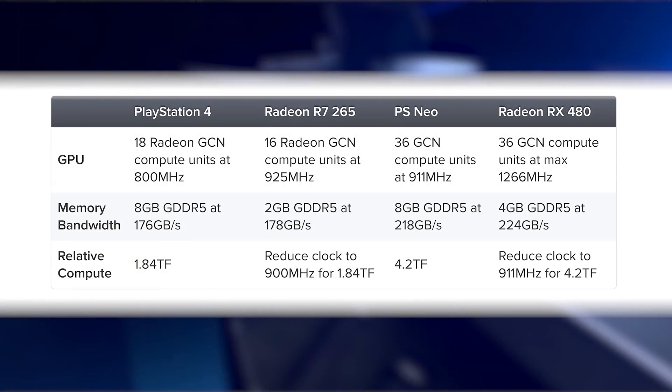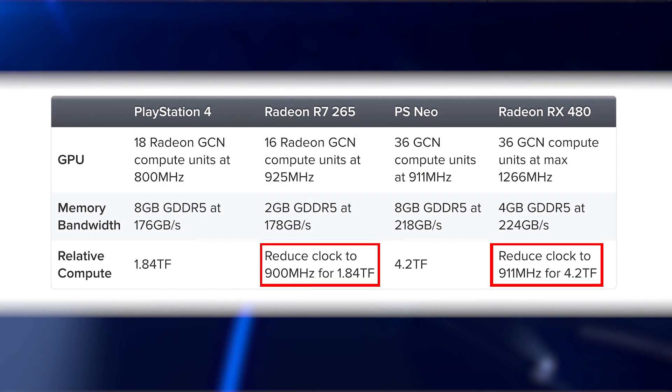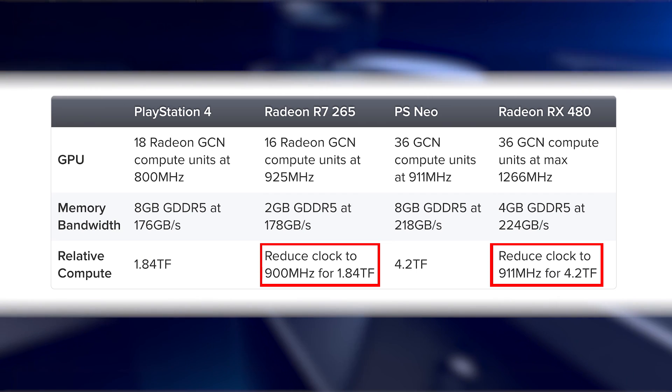And that made me wonder. The R7265 at 900 megahertz offers the same 1.84 teraflops as the PS4. So, what happens if we compare them? In theory, we should see a number of things, but principally, if we compare identical gaming workloads, we should get some measure of scalability between the old architecture and the new.